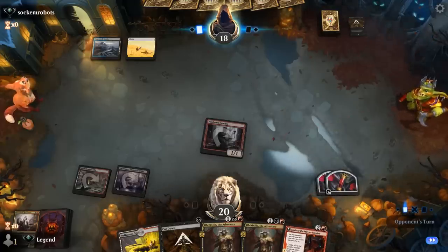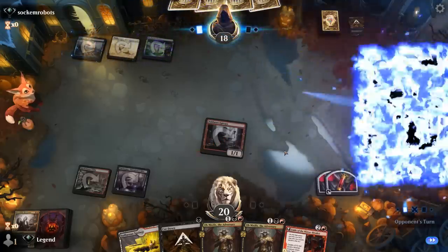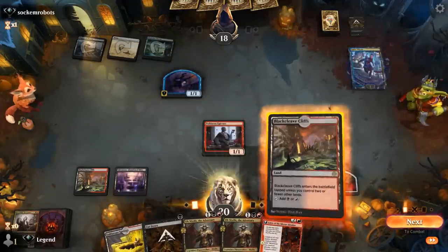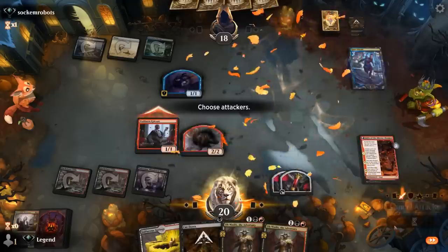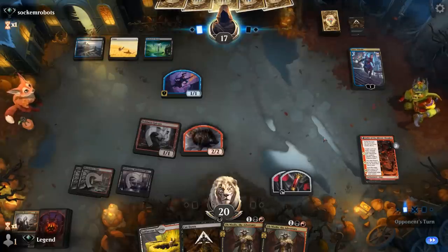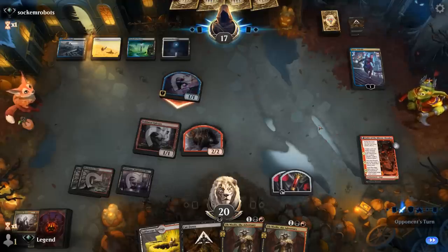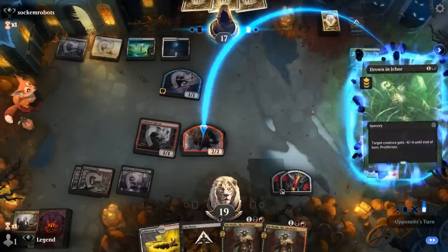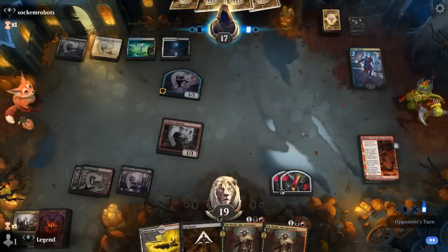Unclear whether our opponent's a pure control deck or if they're playing legendary creatures — another popular Esper build. Kaito for now; I'll make a Ninja. They will get to keep it for a turn since I'm going to play Fable and attack for 1. Kaito is phased out so we can't attack this turn. Next turn Cut Down plus Obnixilis is looking good. A Drown takes care of our Shaman and proliferates onto Kaito, which can still draw — a bit of a setback.